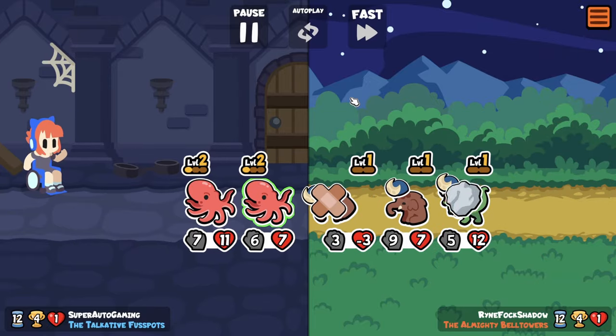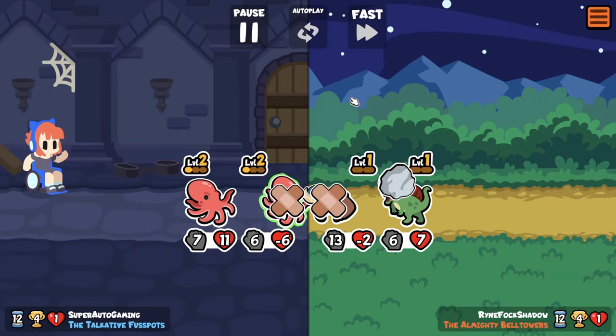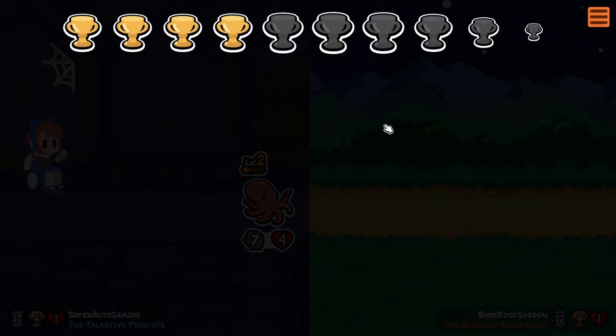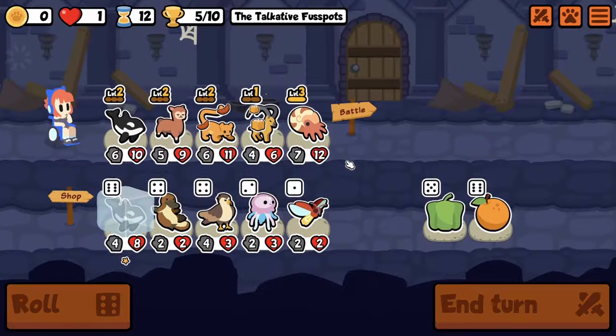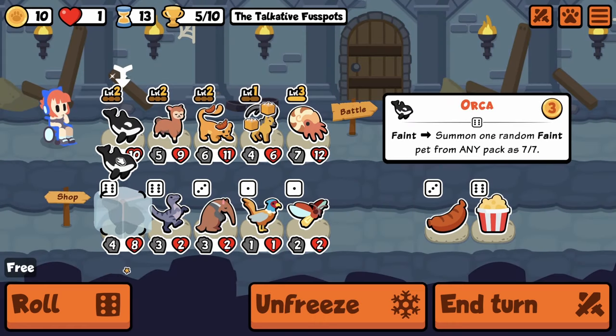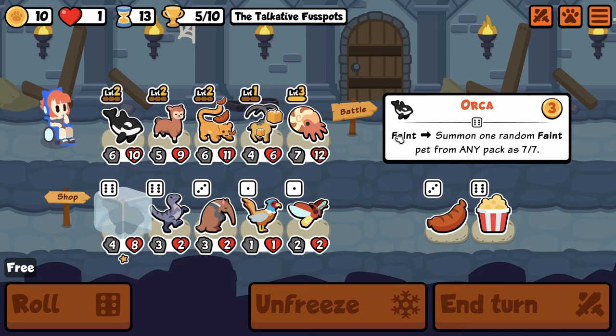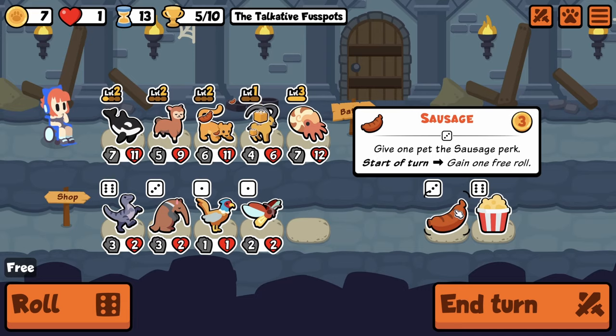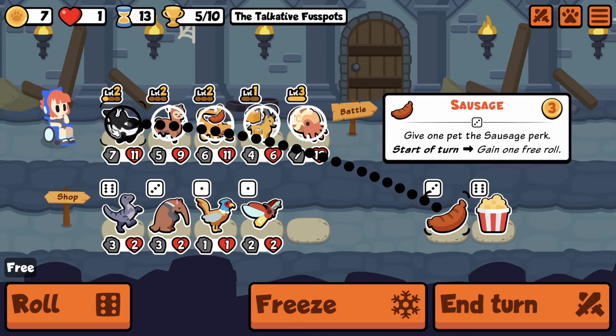Wait — he got two baby mammoths! That's nuts — we still win though, that's crazy! Ibex is just nuts here too. I'm dumbfounded. Does this mean I can put Popcorn on my Orca? I think I might.